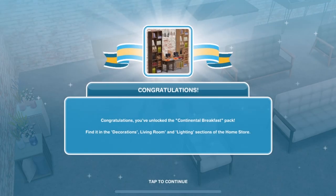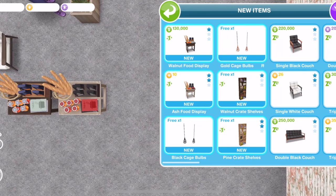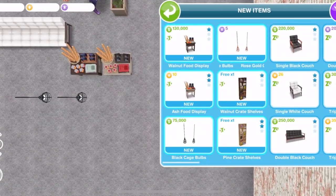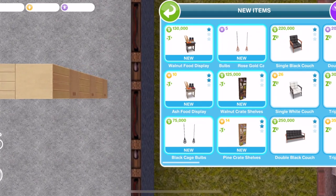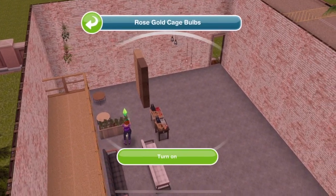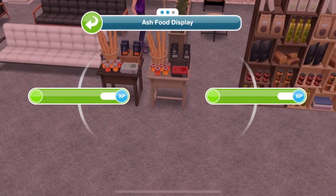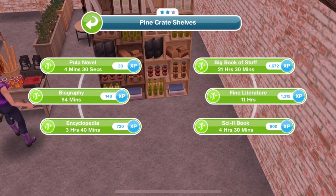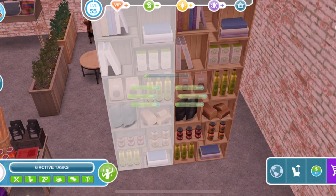The next prize is the Continental Breakfast Pack. We get six items: food displays in walnut and ash, black cage bulbs and rose gold cage bulbs for the ceiling, walnut crate shelves and pine crate shelves. The lights are really quite nice — I like those a lot. The food displays let you browse jam jars or find your favourite jam. The shelves function like bookshelves and hold bread and other items.